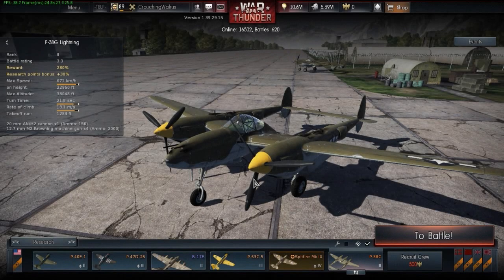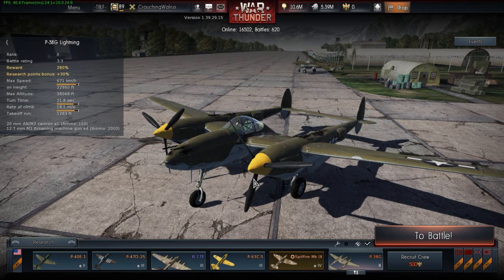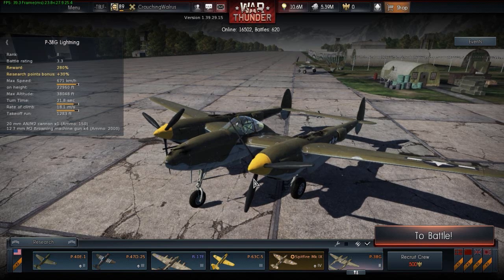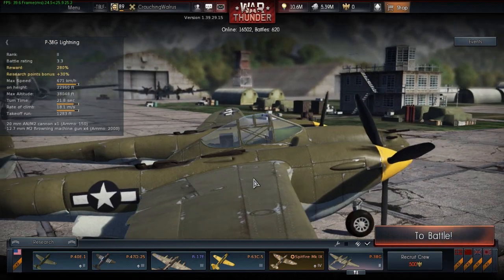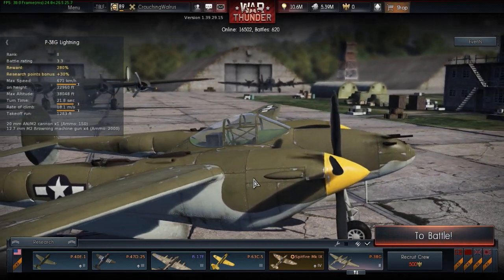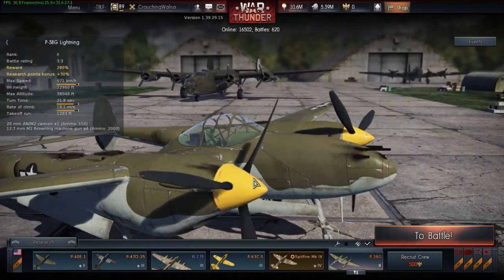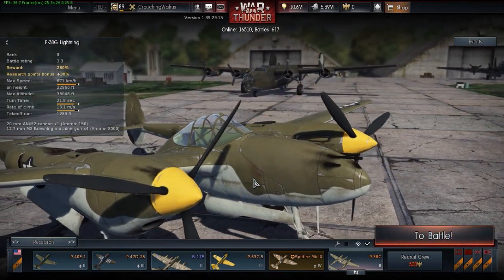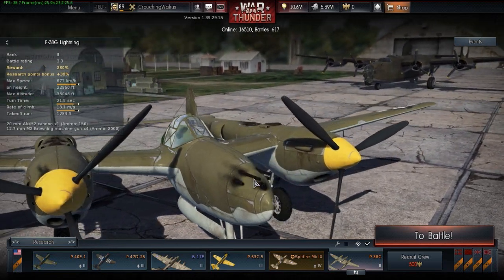Hello and welcome to another flight model analysis. Today I will be reviewing the P-38G Lightning, and I did this plane before, I believe back in 1.35. But basically if you haven't watched that video, the conclusion that I came to was that the P-38 was probably the most underperforming plane in War Thunder. Since it got a new flight model recently in 1.39, I decided to do a recap and see if it's still one of the most underperforming planes in War Thunder.